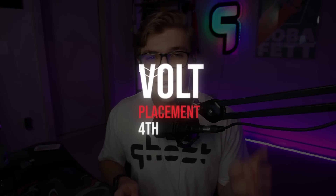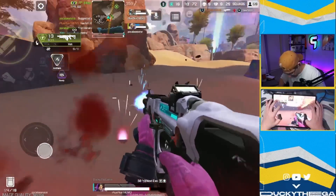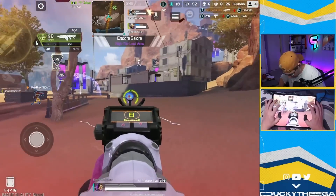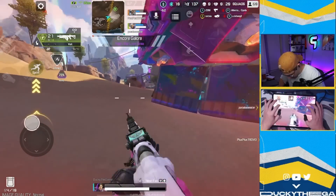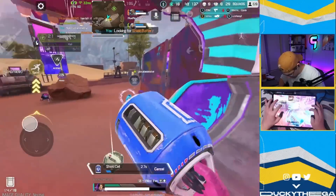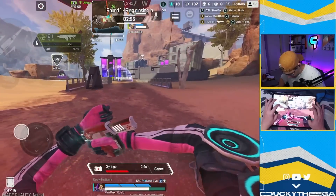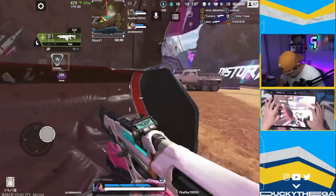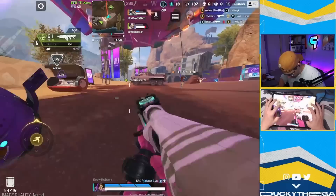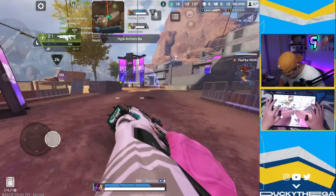Coming in at number four, we have the Volt SMG — the newly removed from the care package SMG, just like the Spitfire. Even with the nerfs it received, this thing is still an absolute monster. While it doesn't have the fire rate of the comparable R99, that just means it's much easier to use. I found myself using the Volt SMG at mid range and sometimes mid-to-long range, so it's great at close range and mid range, making it a very versatile SMG. The only downside is that energy ammo still seems to be a little hard to come by, so make sure you have enough ammo for any fight.